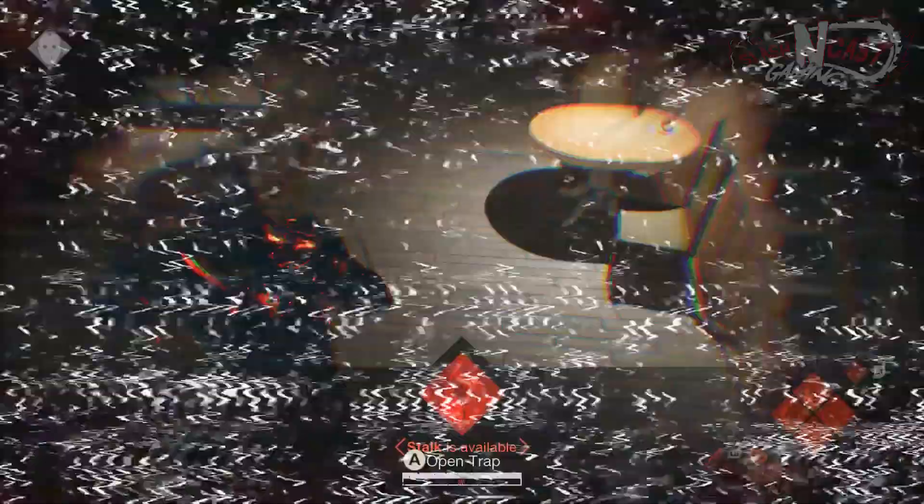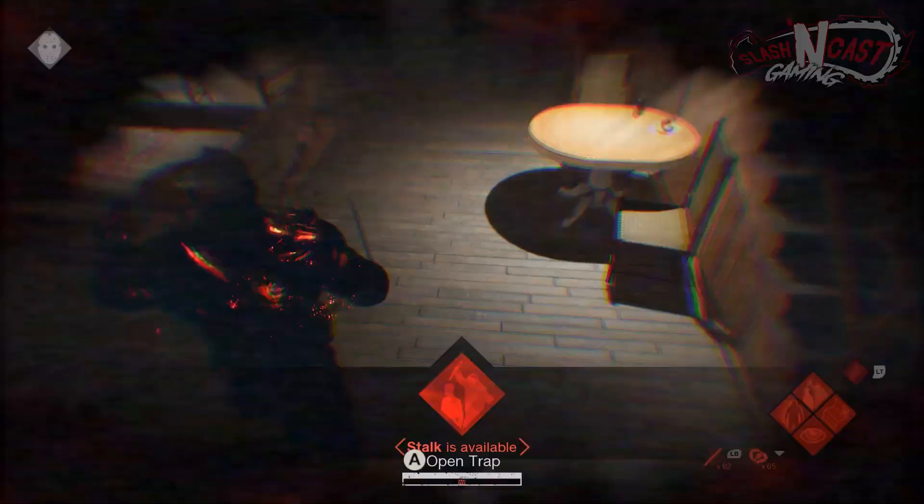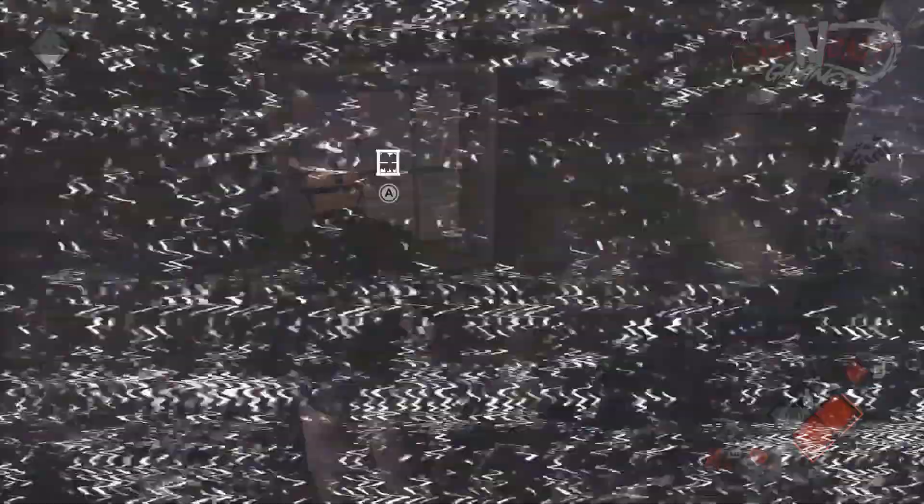As Jason, your goal is to hunt down and kill all the counselors before they're able to escape. There are multiple ways that counselors can escape: via repairing the car, boat, calling the police, or simply running out the time.